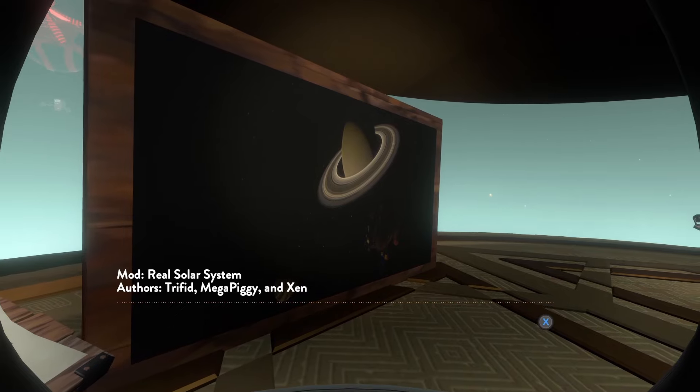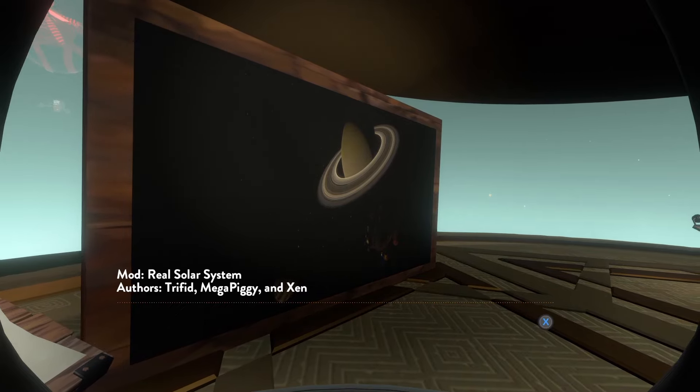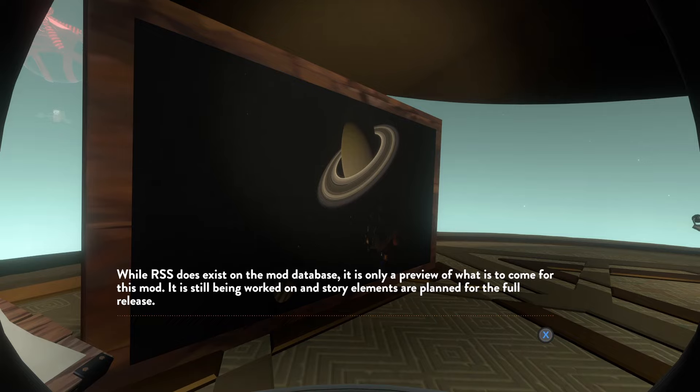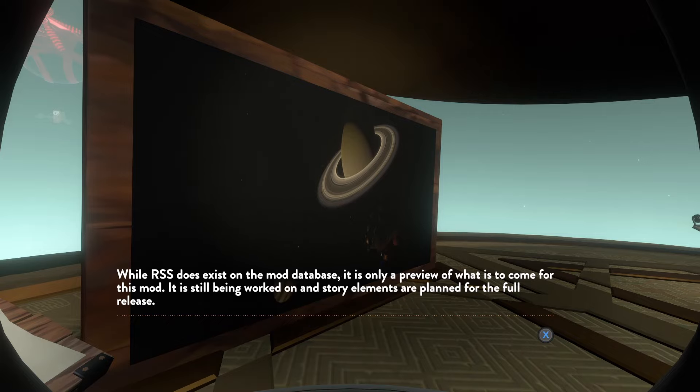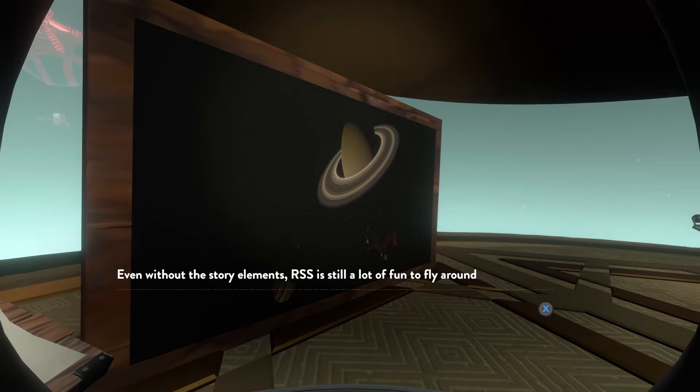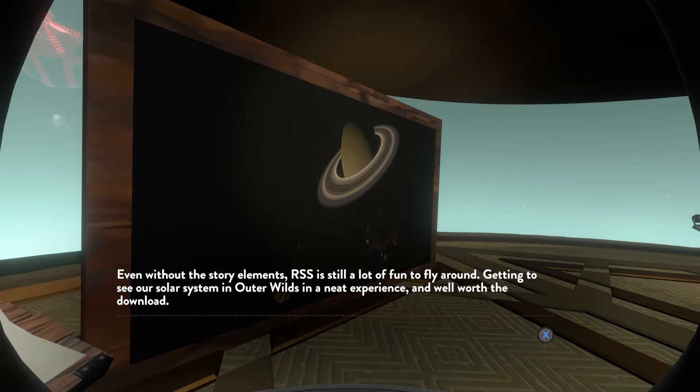And then we have Real Solar System. They updated this — before, they were saying I was working on it still, and I was like, no I'm not. But Triffid and Megapiggy were. While our solar system does exist on the mod database, it is only a preview of what is to come. It is still being worked on, and story elements are planned for the full release. I was working on a story release for this, and then Triffid kind of stole the mod from me and then proceeded to not finish it. So then I never finished it either, and it just got stuck in limbo forever. But it's still pretty good — you just look at our real-life Solar System.